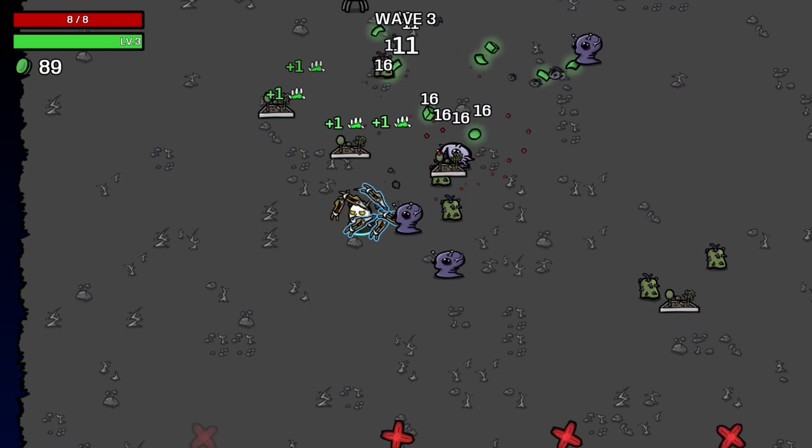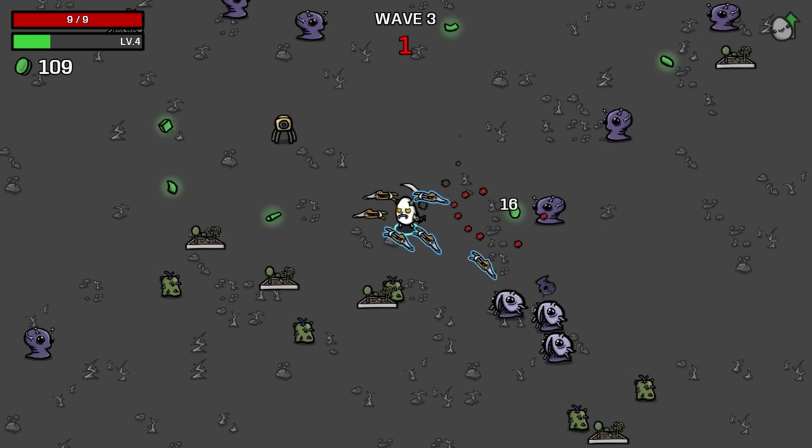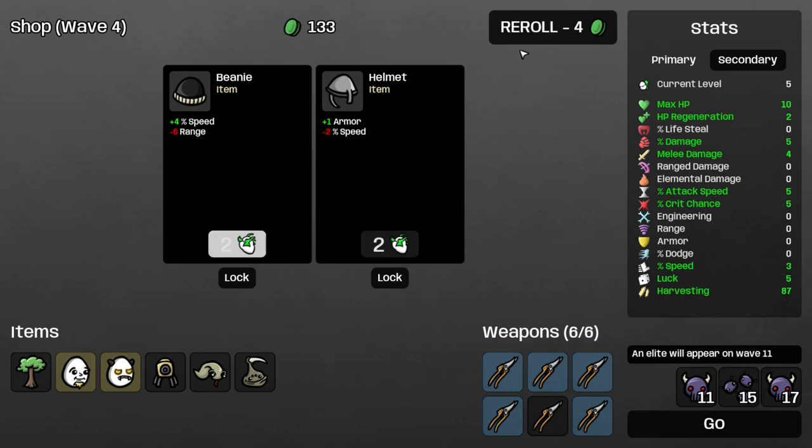There's a short period between wave 10 and wave 30 where we should be able to just buy whatever we want, and then it gets a little more difficult. It's up to 14 HP, take four melee damage — we still have to be able to kill things. I'm going to take the crit chance. Now it costs two HP. Take a tree — that's a good source of stuff.